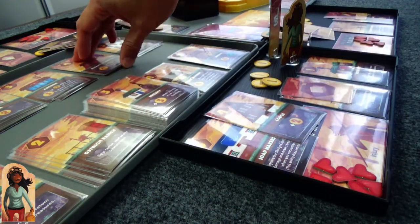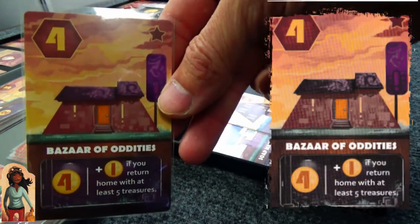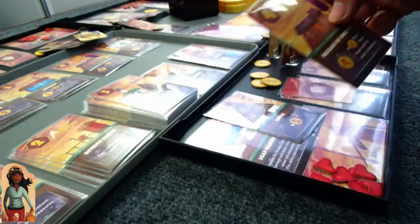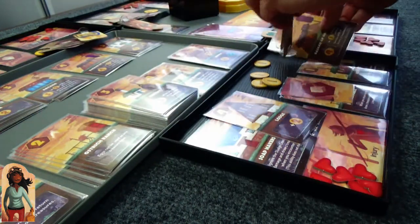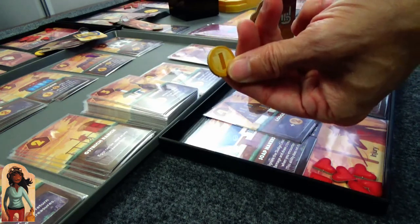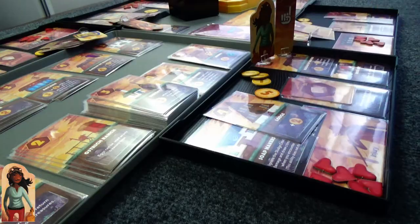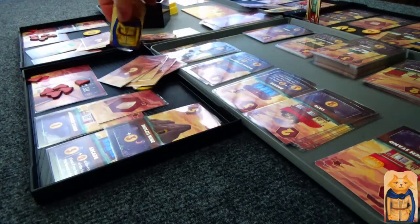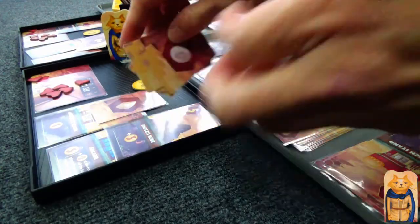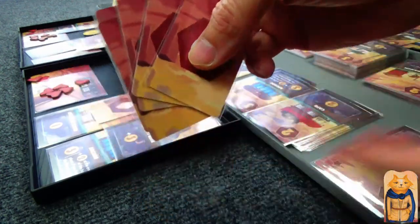Let's see what she's picking up — looks like she's going for a star location. Four money, and if she returns home with at least five treasures, she gets another one gold. The cool thing about having more hearts is you bring home more treasures, and there are locations that interact with those kinds of scenarios.